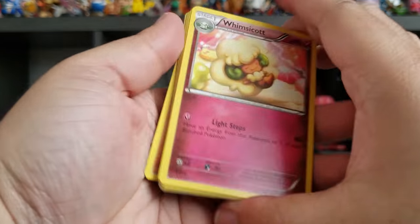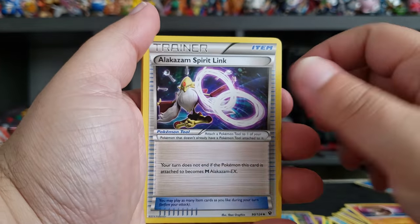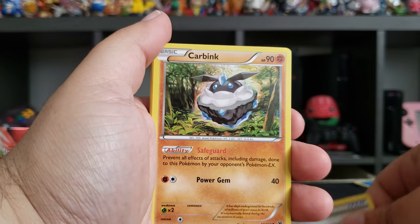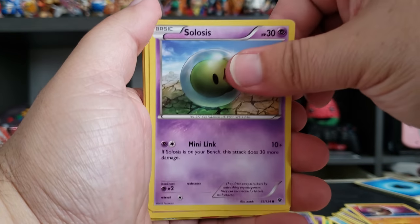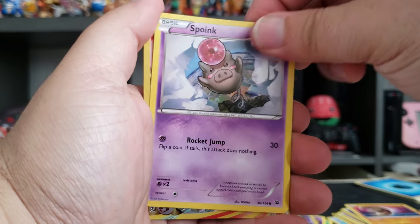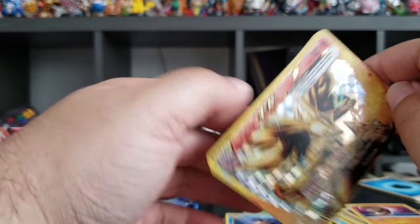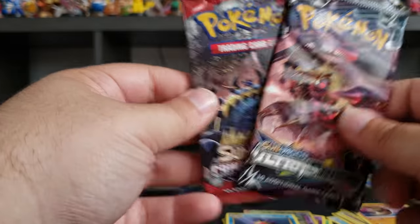From Fates Collide: Carbink, Whismur, Alakazam Spirit Link, a Fairy Drop, Carbink, Fennekin, Solosis, Riolu, Spoink, and a Delphox BREAK. Two BREAKs in a row — nice! Another Carbink.